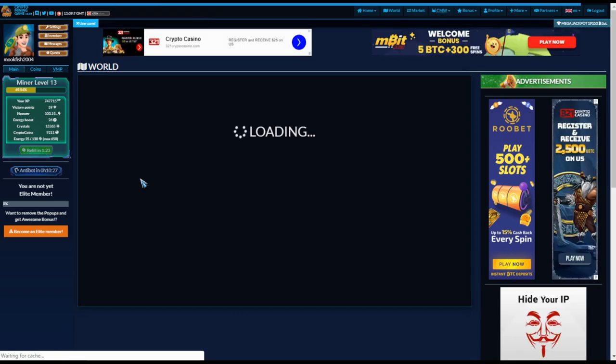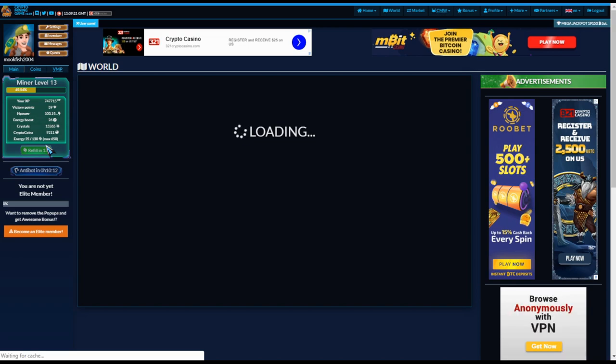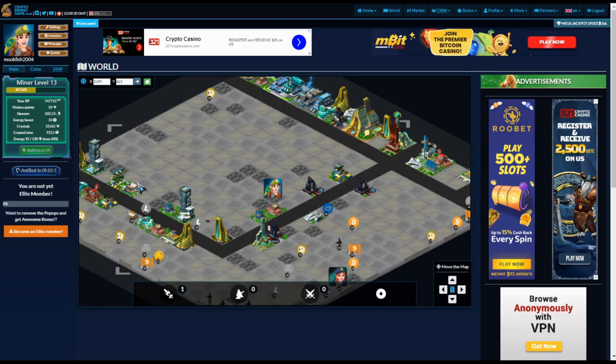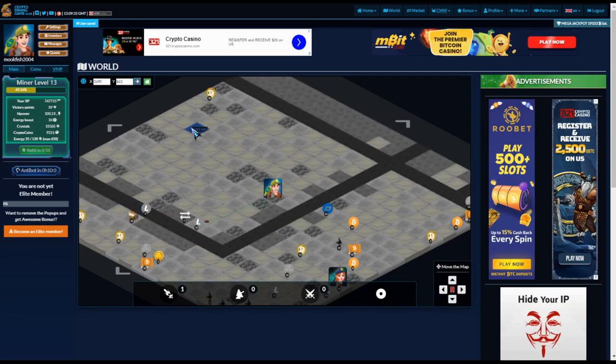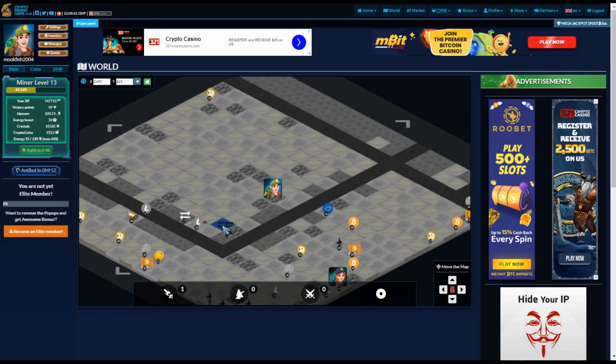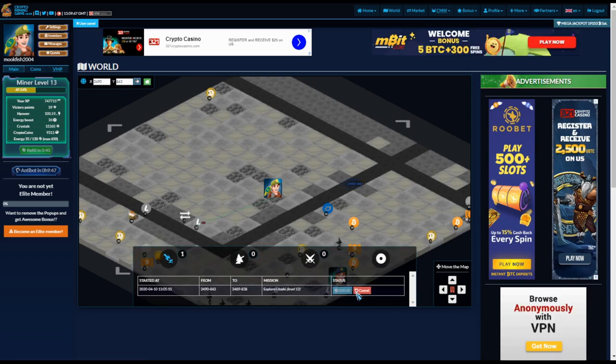At this point from one find I got 118 litoshis, 703 experience which builds your level, the H power, and a bonus of 23 crystals. Low Roller Scratcher also mentioned that you need crystals to cruise around the world. To scout or mine in the mining world, two things you need are crystals and energy. Make sure you leave enough energy to go and scout while also running your jobs.